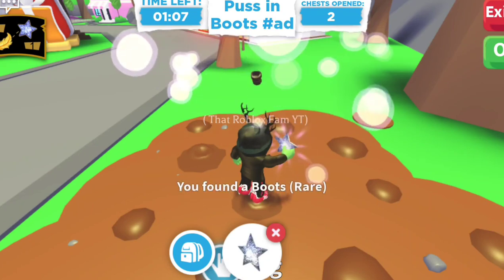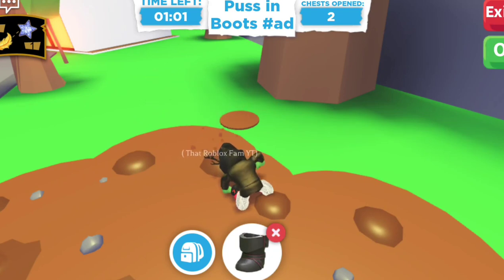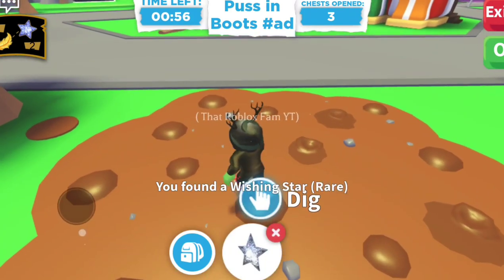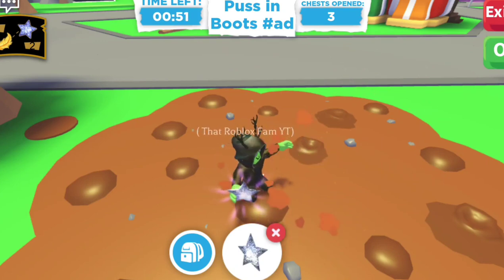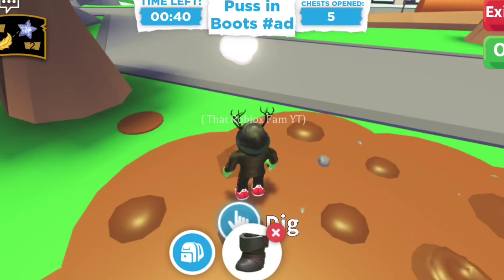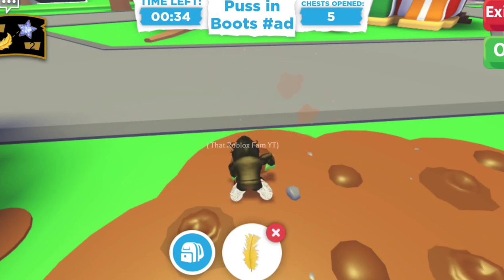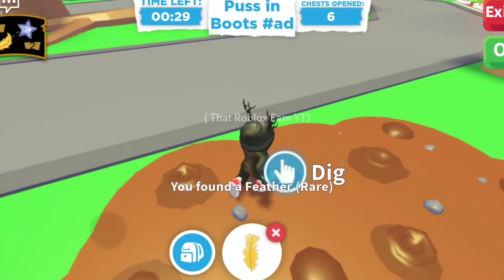We found boots and a wishing star again — it seems like it's just wishing stars and boots in each place and you just have to keep going. Then I found a feather! We need two more things — the hat and the sword.